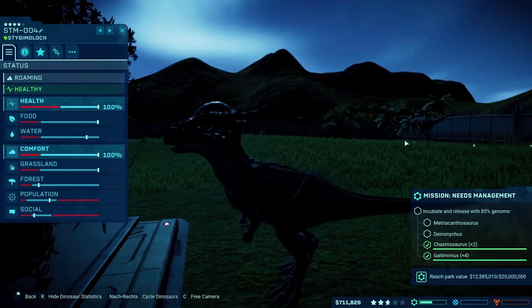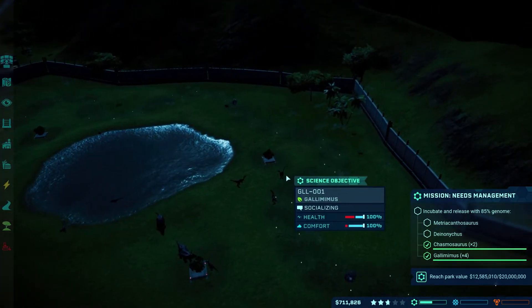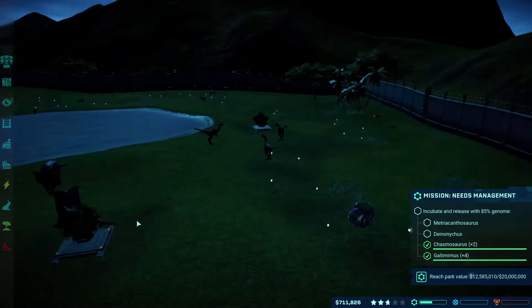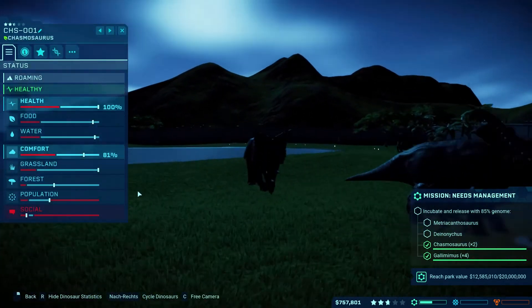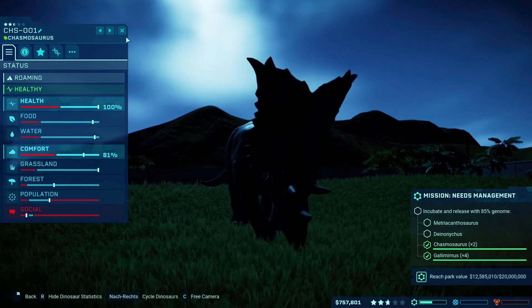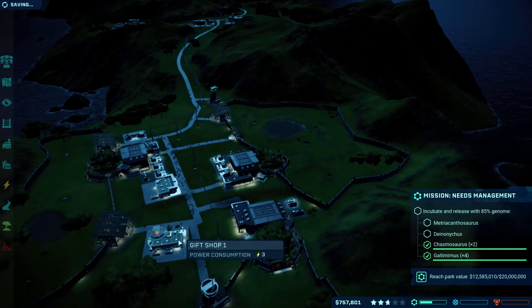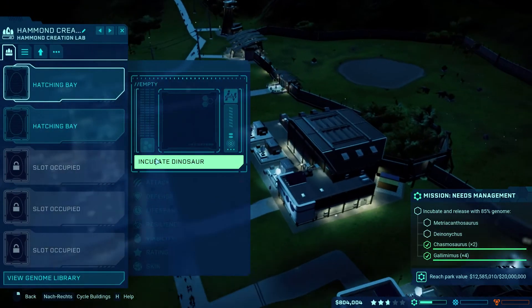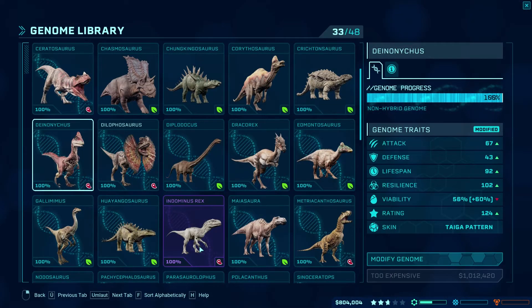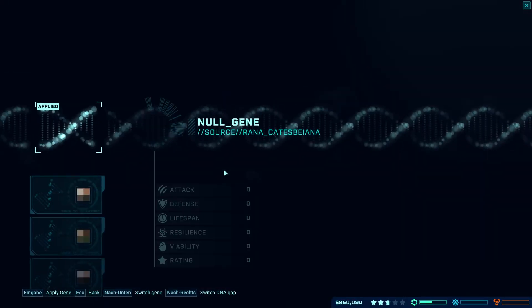You guys are getting very close to being annoyed. The Gallimimus on the other hand — we could put in many more dinos for those guys, they don't care. Grassland and forest are actually good. Should I just put a third one in there and risk it? Yeah, let's put a third one in there.